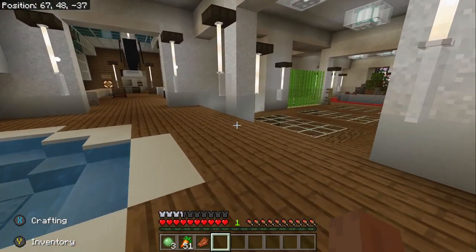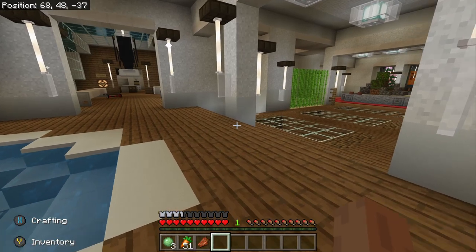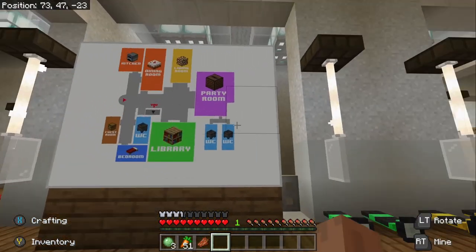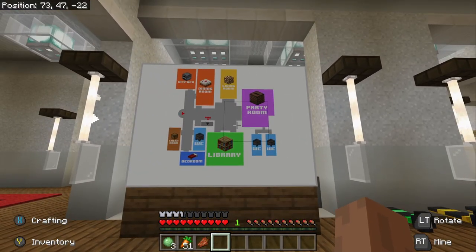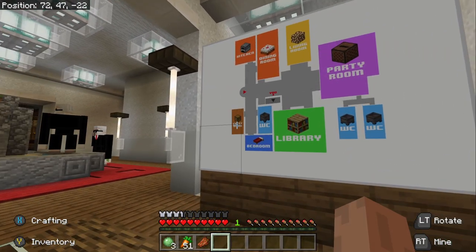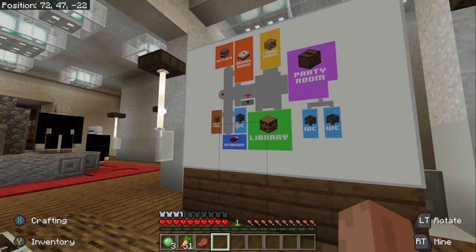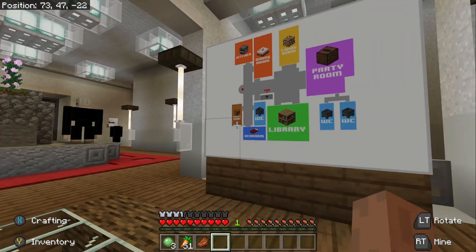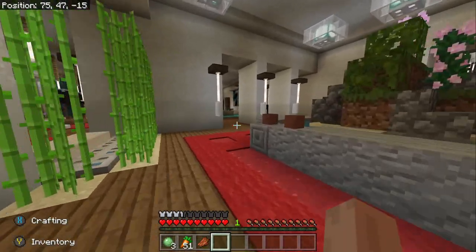This is the bedroom on the top floor. I think there's a bedroom on every single floor. There's a little living area, and there's a map telling you where everything is at, so if you happen to forget, you're good to go. We've already checked out the kitchen — there's another chest room and bedroom, let's keep going.